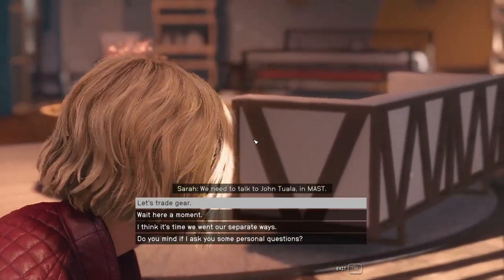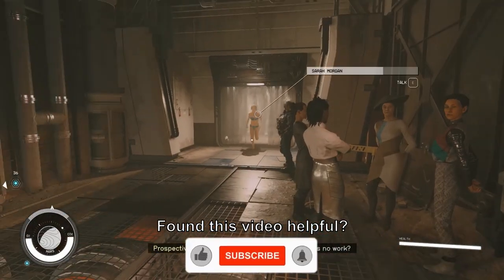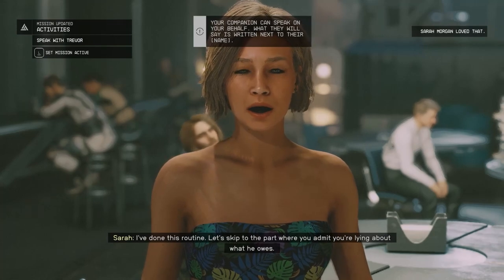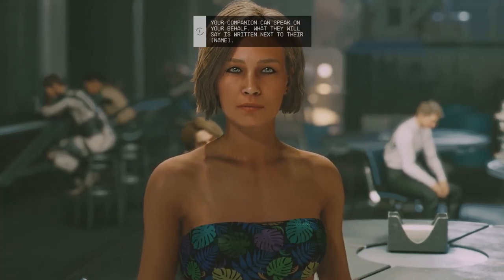If you want, you can get your companion to wear the swimsuit and have him or her do missions with you while wearing it, if that's your thing. And that's how you get the swimsuit and resort wear outfit in Starfield. If you want more Starfield content, I recommend you watch this video right here.